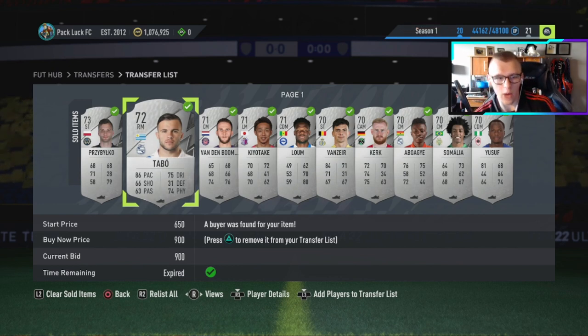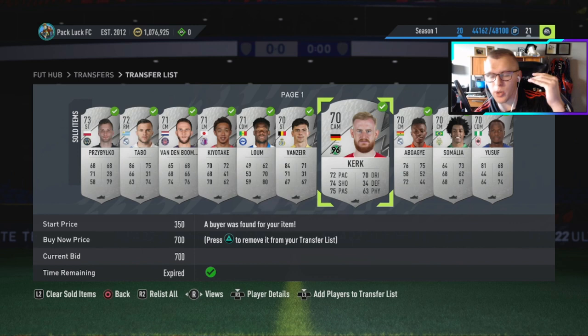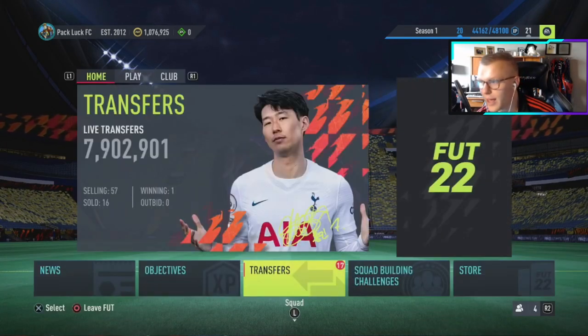Earlier in the week, we were picking up a bunch of rare silvers for 250 coins. If you go back on my channel, we had trading tip videos where I told you guys to pick up a bunch of defenders, midfielders, attackers — essentially every player possible for 250 — because we would have an SBC at some point that would cause the rare market to go up. A lot of you guys did it, but a lot of you also didn't understand how that would happen. Let me explain, and then I'll show you a trading tip you can do if you are late.